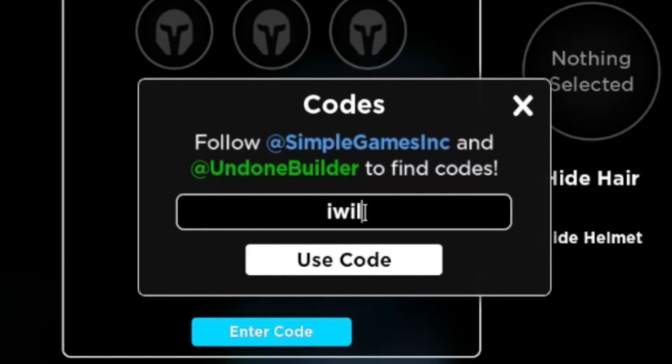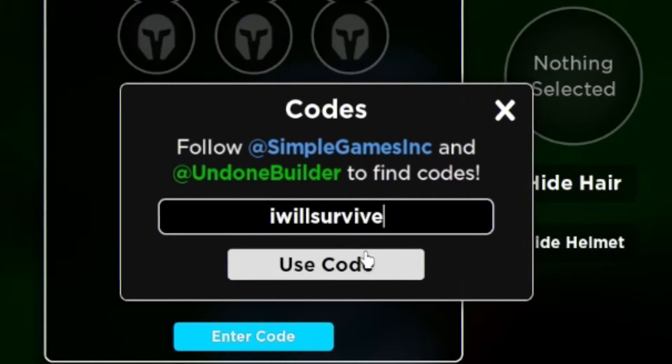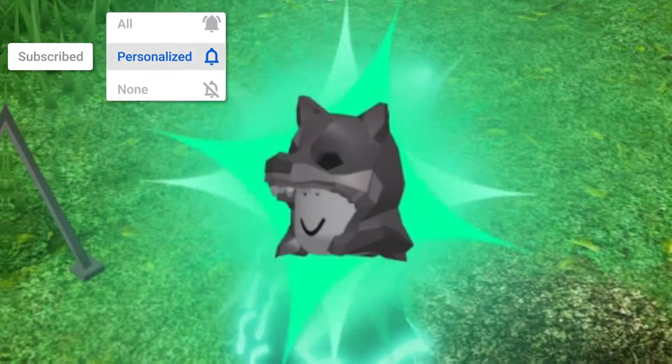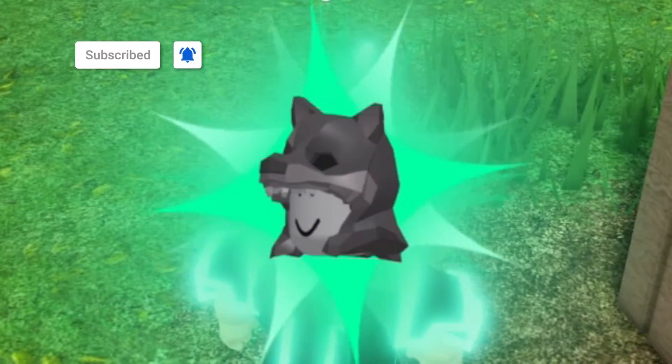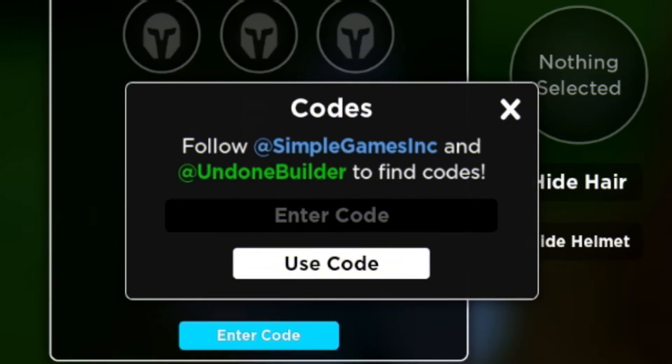The first code today is going to be IWILLSURVIVE — that's I-W-I-L-L-S-U-R-V-I-V-E. Click on Use Code. There we are — that gives us the Gray Wolf Pelt Hat, which is really, really cool.